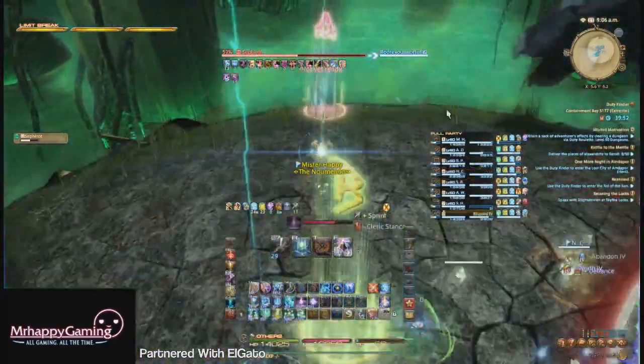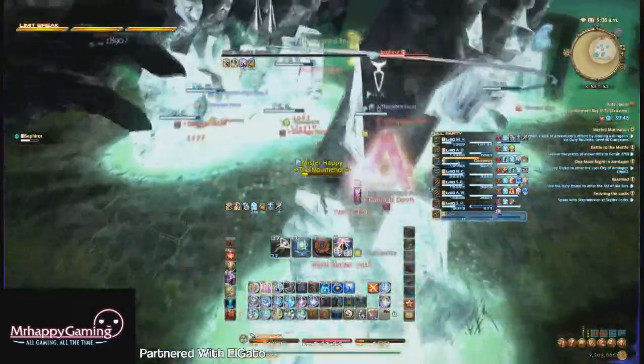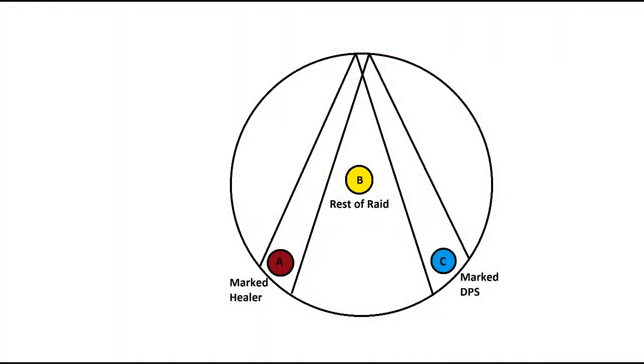The very next mechanic is Earthshakers. This will mark one DPS and one healer with an Earthshaker. This does damage based on distance, so these two players should go to the designated markers shown on this diagram.